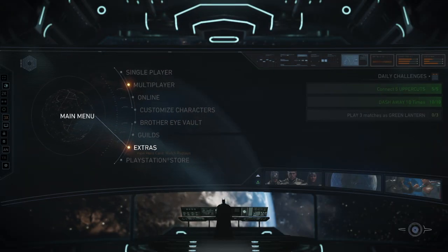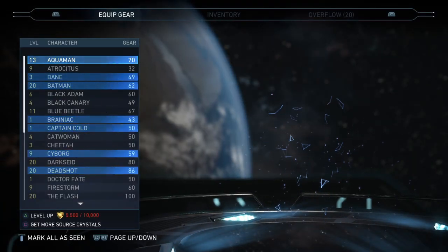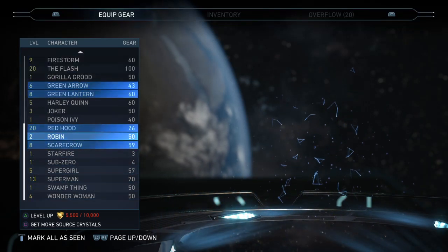Once you buy the ultimate pack, you have to go to your downloads, download it, then go back into the game and download that — and you should have it because they're just going to be glowing.